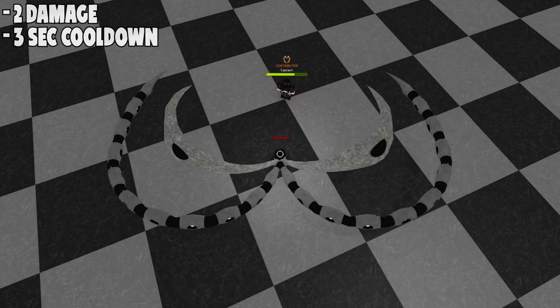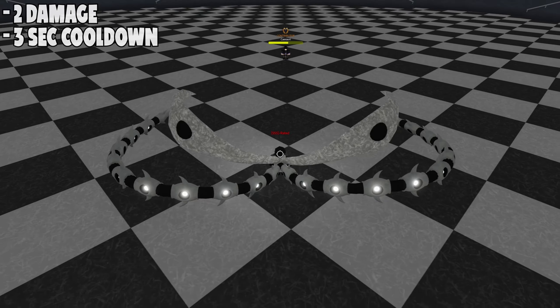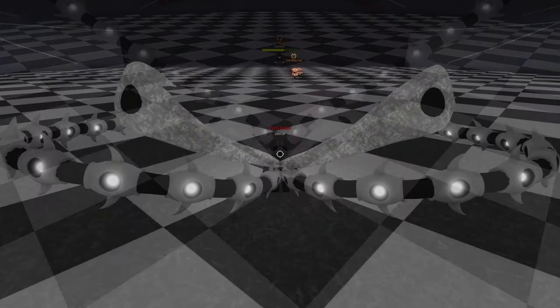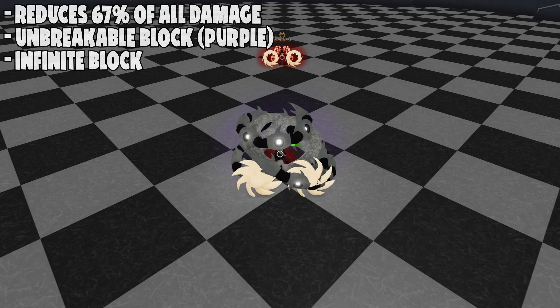For the R move, you leap into the air using your Rinkaku tendrils, then use your Kokaku wings to slam down, dealing damage in a massive shockwave. There's also an extra shockwave that you can aim, making it much easier to reach enemies. This ability catches most players off guard and deals good damage.